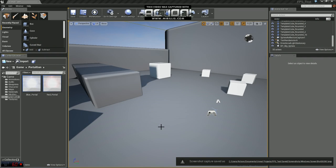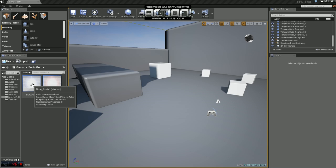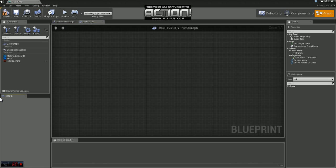Hey guys, Deviator here with part 2 for the portal gun. Our next step is to set up the functionality of our portals. I'm just going to start with the blue portal and go ahead and open up the blueprint.